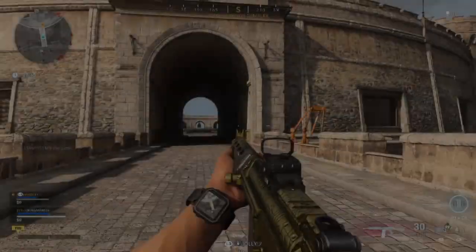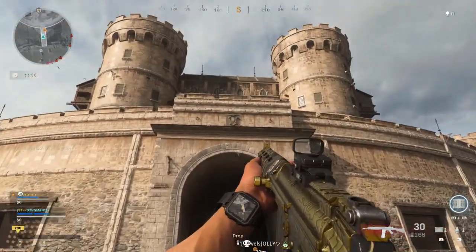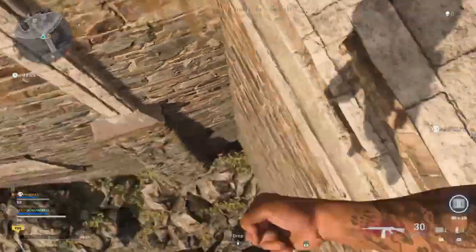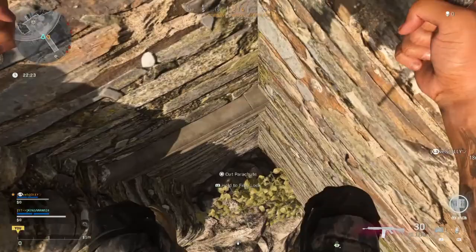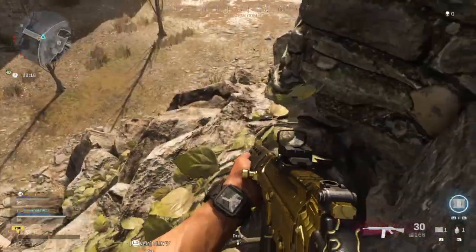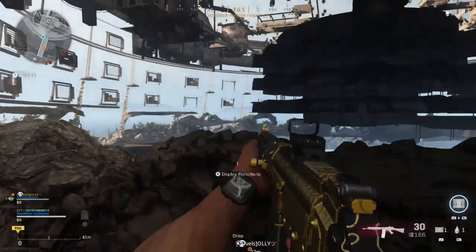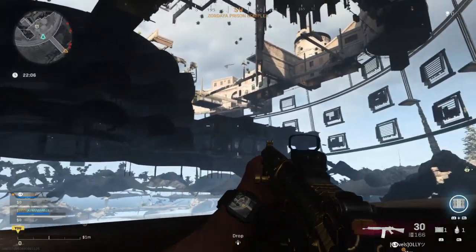It's actually the prison — there are two brand new walking glitches at the prison and you can get fully inside. This was never here before, but I came across it on YouTube where someone accidentally got into it. You can either fly into it or walk into it, but you can only walk in on the left side. On the right side you can't because it's really high up and you keep sliding.